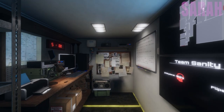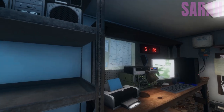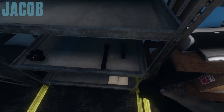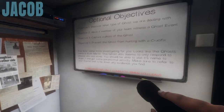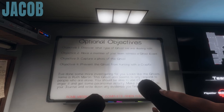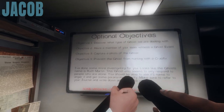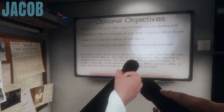The smudge sticks only work if you light them with a lighter. We do have a lighter — there's one on the bottom shelf. I want a flashlight, the key, and let's read the optional objectives: discover what type of ghost we're dealing with, have a team member witness a ghost event, capture a photo of the ghost, and prevent the ghost from hunting with a crucifix. Do we have a crucifix? We do!